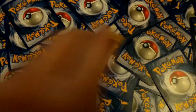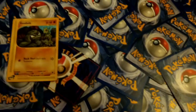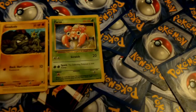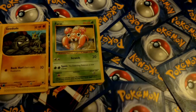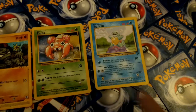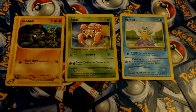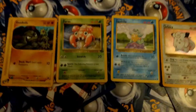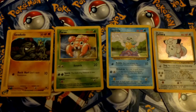On our side we'll have Geodude at level 15, Farfetch'd at level 16, Squirtle at level 17, and finally our level 18 will be Clefairy. That's a good, well-rounded team — I think we'll be okay.